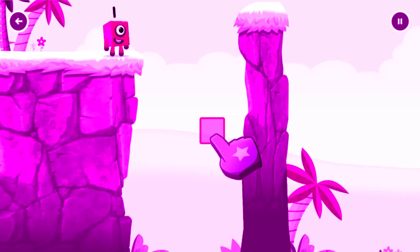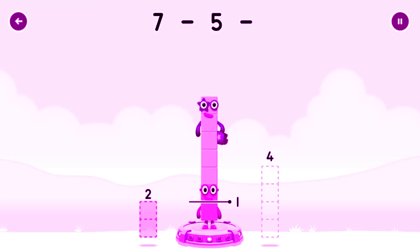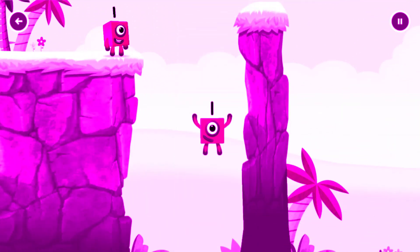Tap to solve the puzzle to help get across the gap! Take number blocks away from 7 to leave 1. One! You got it! 7 minus 5 minus 1 equals 1! One! Great!